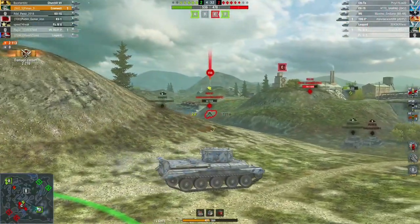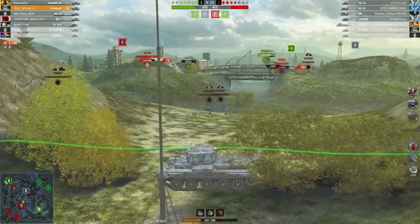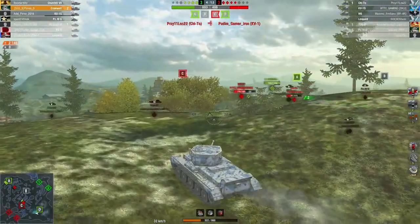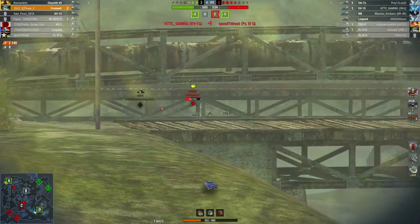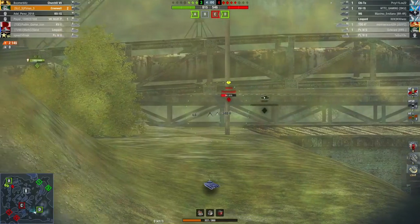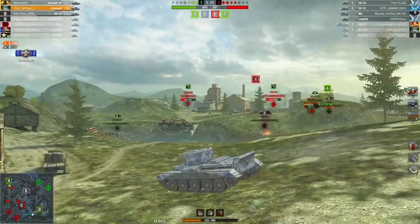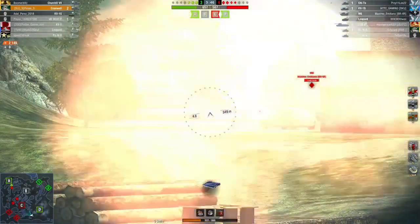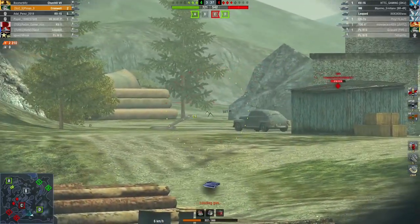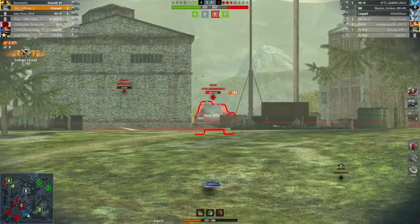Speed is exactly the same at 64 km/h forward and 20 backwards, with the same 750 horsepower engine. Your horsepower-per-ton is 26, so you accelerate very quickly — if you've played the Cromwell you'll know exactly what I mean. Terrain resistances are identical, but your traverse speed is way worse than the Cromwell B: only 33 degrees per second compared to the Cromwell B's 50. Also of note: your repair cost and credit coefficient are lower on the Cromwell, so the Cromwell B earns more credits, but enriched the standard Cromwell actually out-earns it.